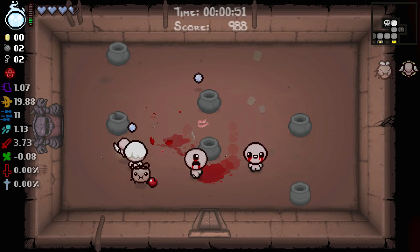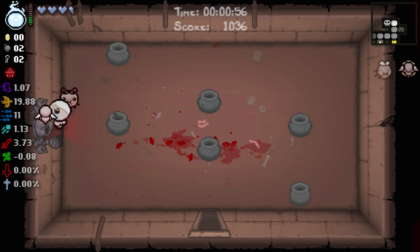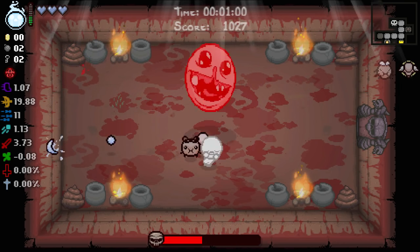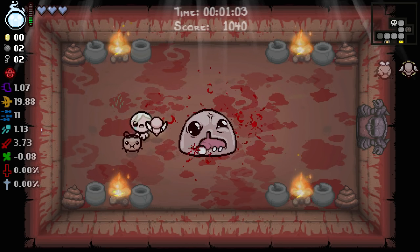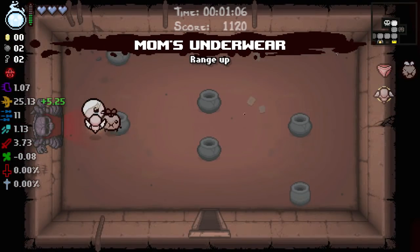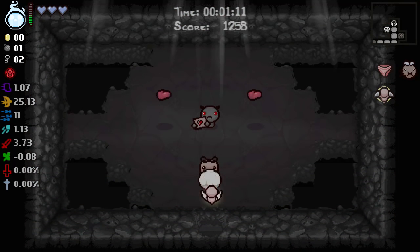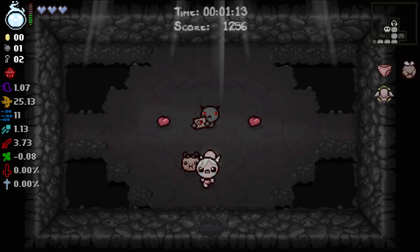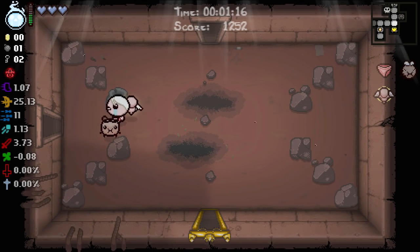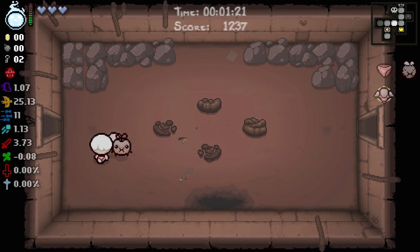Are we gonna min-max this first floor? I'm not positive there's a whole lot to min-max. We have some bombs we can use to open some secret rooms — might be a good idea. I'm losing a little bit of HP here, we should not be playing so stupid. Super secret room is probably right here — it contains... oh, I don't like this item because you make me want to play you and realistically that's a really bad idea.